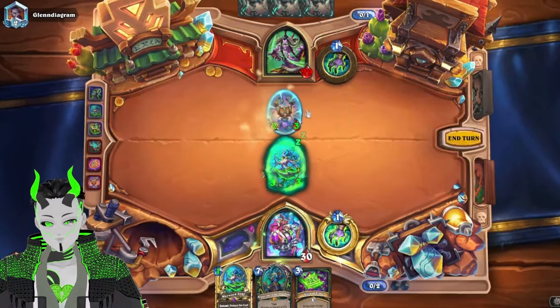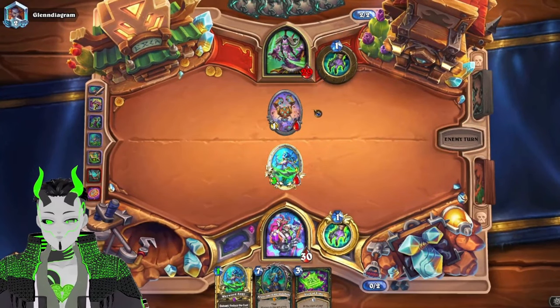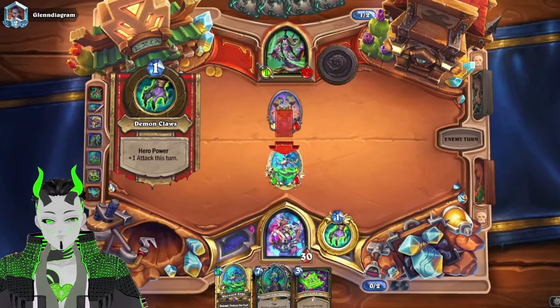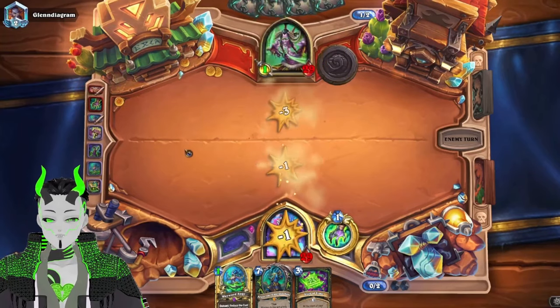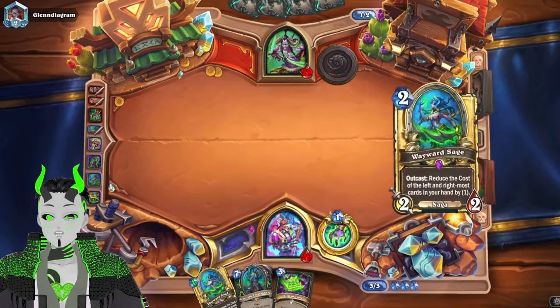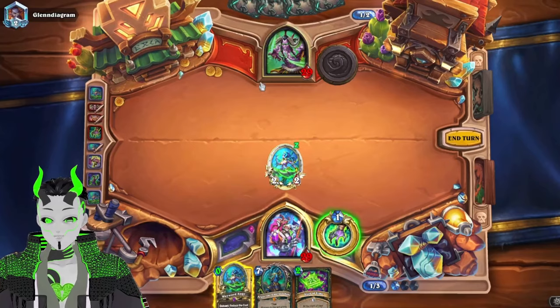Let's discount everything by one — that'll let us draw more. Next turn we'll hopefully discount both Argus and the Sigil of Time, but that depends on what we top deck. There are a few other cards we'd want to hit too. This works out pretty well for us.